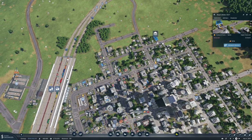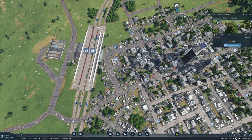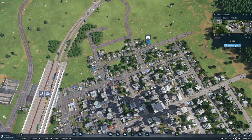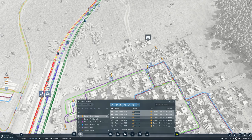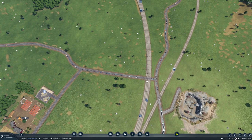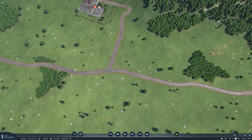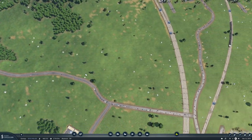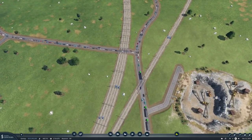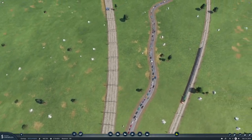Why are they going that way? That's a bit weird. Oh, it's because they're going to this stop first. This road might need to be upgraded — look at the traffic, man.